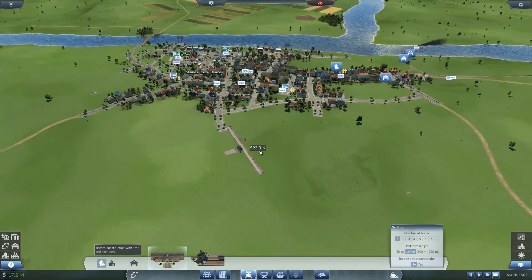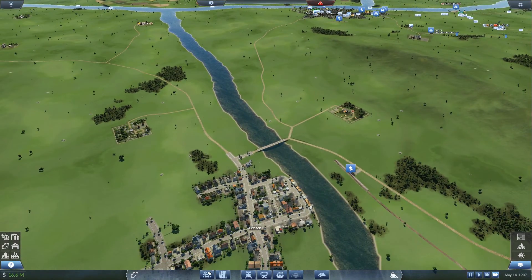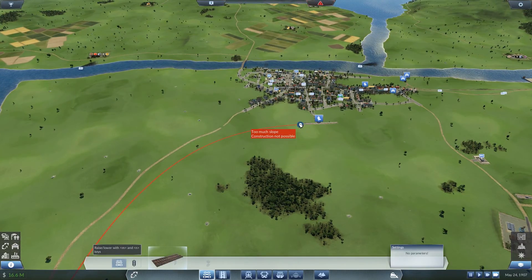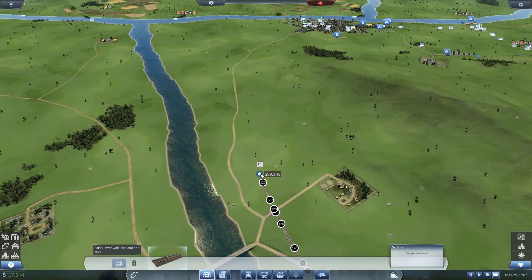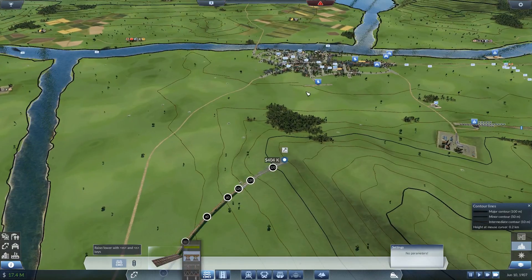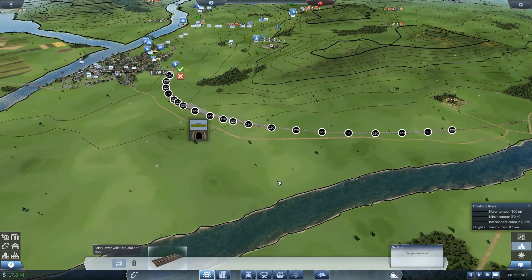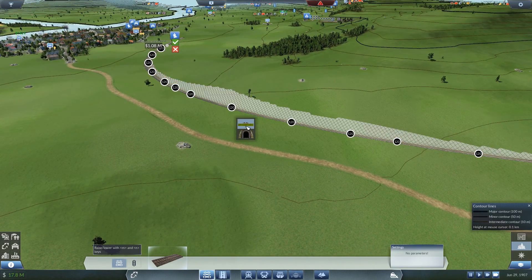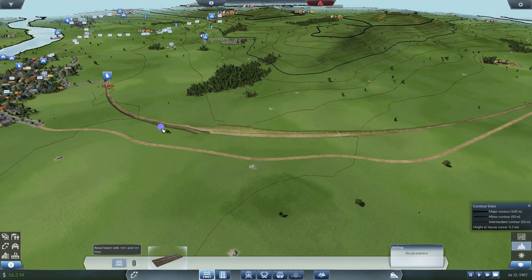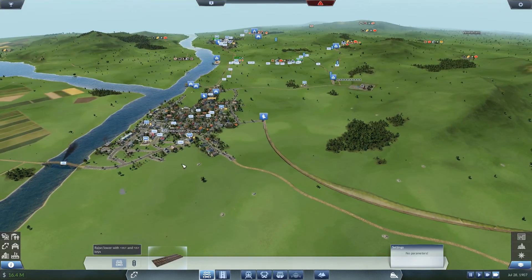This road here seems to be perfect. Let's see what happens if we try to connect it straight on - probably gonna be way too expensive. Yeah, okay, it's not even gonna work. I'm gonna try to follow this road actually. Can I do it now with terrain alignment? Oh that works - can't build a tunnel but we can do that. That would give us the ability to go 120 kilometers per hour everywhere. That's deep, but okay - we had the money, so why not use it.